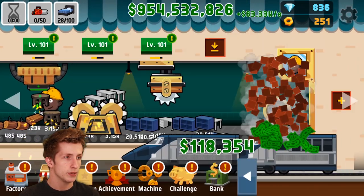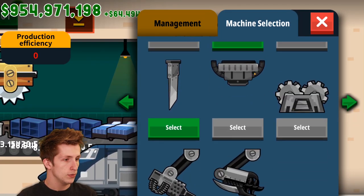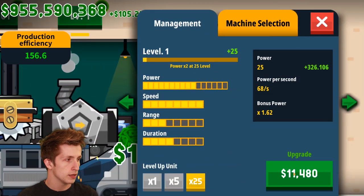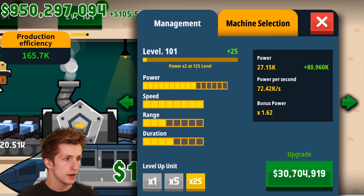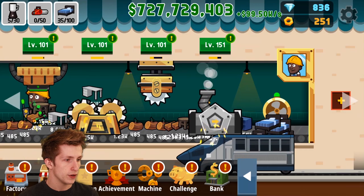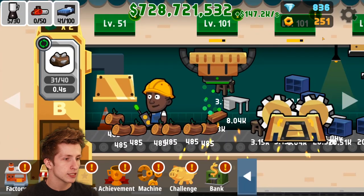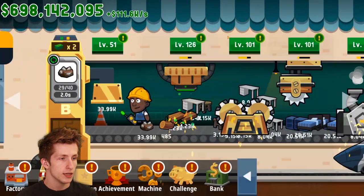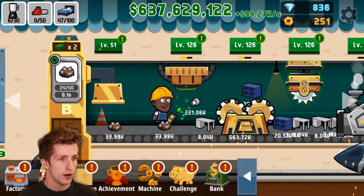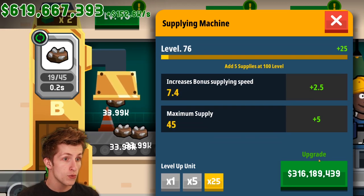It cost 70 million to open up a new factory — let's do it. Let's add a new tool, this thing looks kind of cool. Let's level it up to level 150. Now it's time to swap it up and start making some tools. Let's level everything up to 125 — 18 million, 300 million.